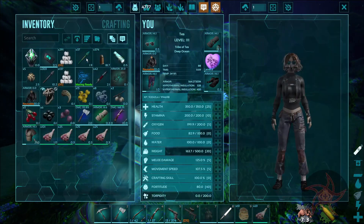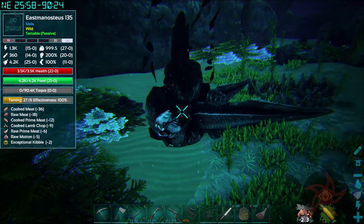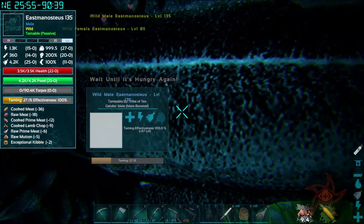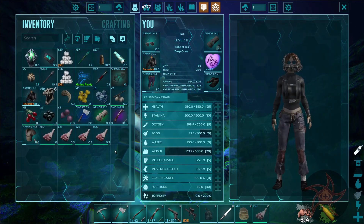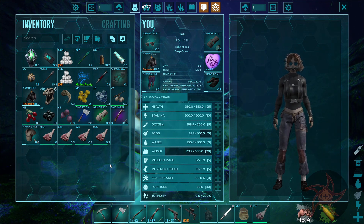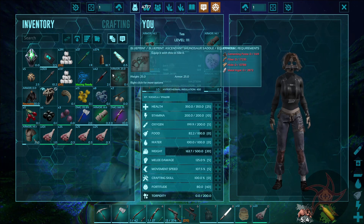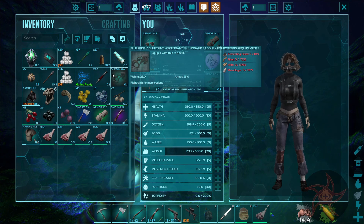I have mothballs on me, but they don't work underwater — dang it. Look at the face on this thing. I got this saddle from killing an alpha Dynokyrus — it's an ascendant Chunosaur saddle with 25 armor. That takes a stupid amount of resources to make; I just kept it because I thought it was hilarious.